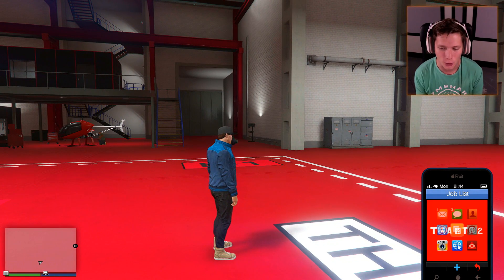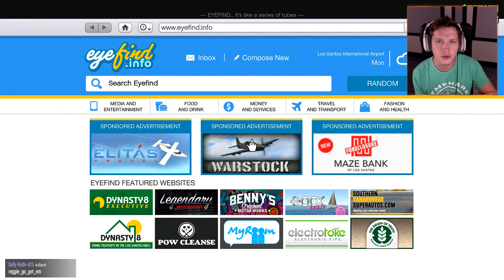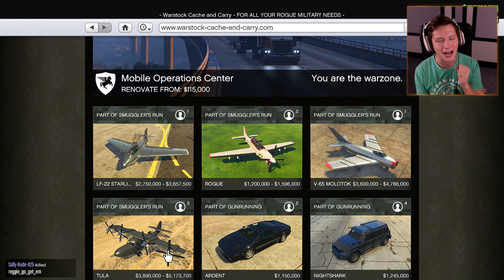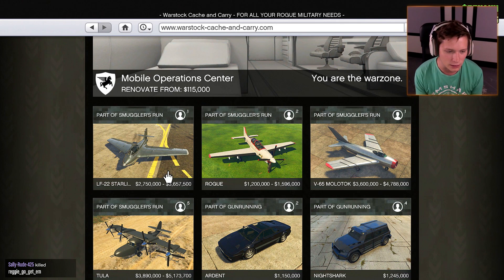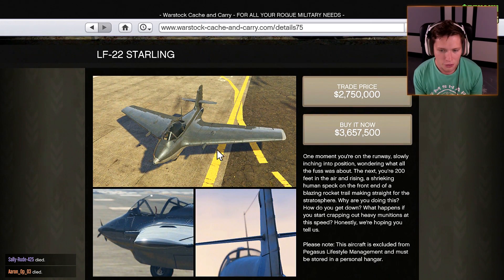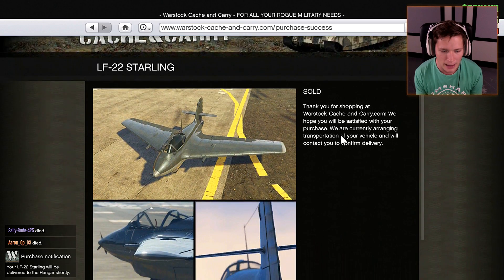Let's go ahead and open up our phone here. We're going to drop down — we have a lot of new stuff to check out. I think let's just complete the Warstock Plane tier. So we have Elita stuff and two new vehicles, two new cars, but we've already checked out the Maltock as well as the Tula. Let's go ahead and finish out the Warstock Military Plane tier. We've got the LF-22 and the Rogue. So the LF-22 Starling — $3.6 million buy-it-now price. Let's go ahead and purchase that bad boy.